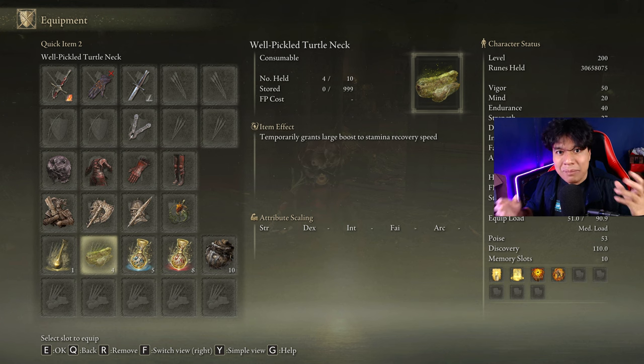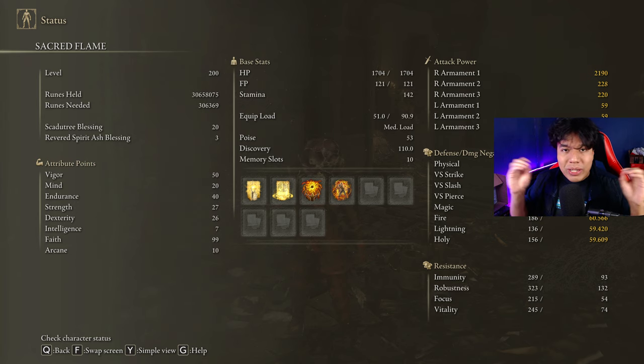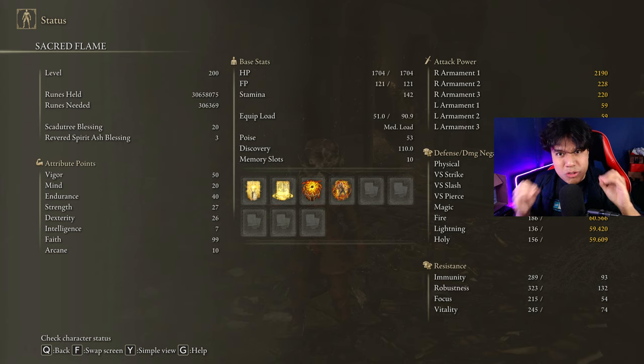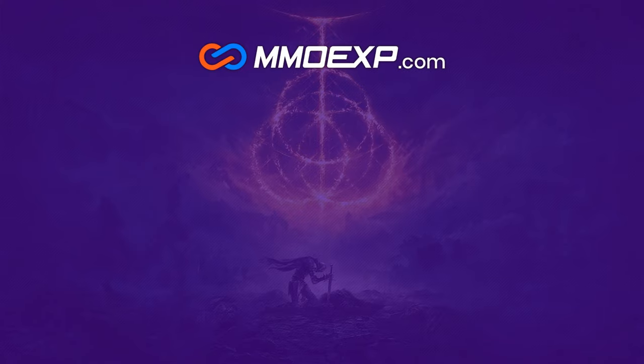Since this weapon is based on R2 attacks, it's going to devour stamina, so be sure to craft some Pickled Turtle Necks to boost your stamina regeneration speed. For the optimal build, we are going to use 50 Vigor, 20 Mind, 40 Endurance, 27 Strength, 26 Dexterity, and 99 Faith. Golden Vow and Hall of Shabriri are going to be our main buffs. We will also use the Blessing of the Erdtree to counter the HP drain effect of the Bloodsucking Cracked Tear. To build Madness as fast as possible, we will use Miquella's Frenzy Flame. I have my Scadutree Blessing at level 20 — be sure to have it there too for max damage against the hardest DLC bosses.